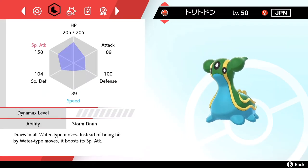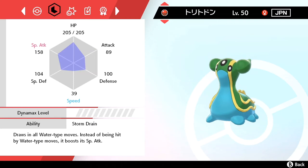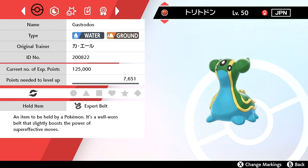The moveset it comes with is Protect, Surf, Ice Beam, and Earth Power. It also comes with competitively focused IVs — max IVs in HP, Defense, Special Attack, and Special Defense, and zero IVs in Speed. It comes fully EV trained as well, with the ability Storm Drain, and it also comes inside one of those Cherish Balls.